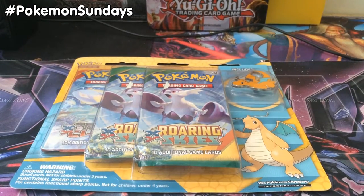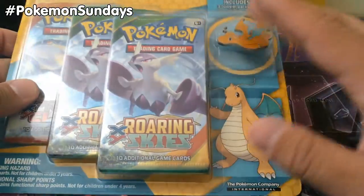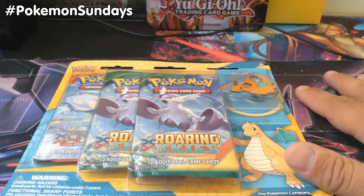What's up guys, welcome to Love Shack Entertainment, and today we are bringing you another Pokémon opening. Today we're bringing you the XY Roaring Skies Dragonite Pin Blister opening. It's a really cool pin, a couple of awesome packs — we'll crack that right open.